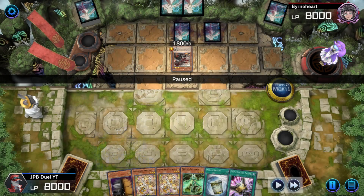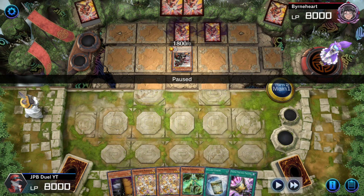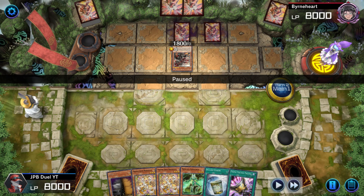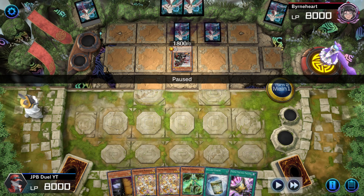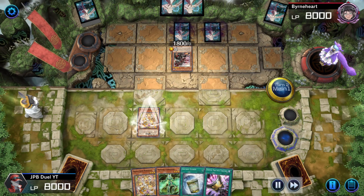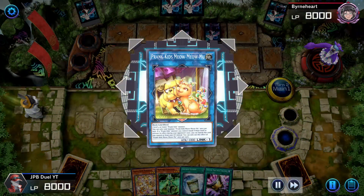So the first thing I do during Main Phase 1 is I pop my Maxi. Because again, you cannot respond to Super Poly's activation, so you cannot chain Maxi to it. I'm going to preemptively Maxi him because I know he is going to go into a special summon.